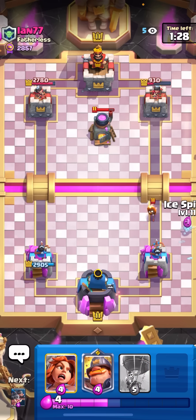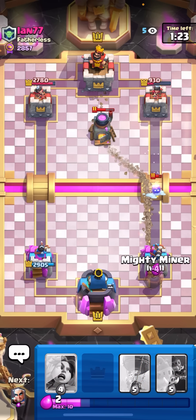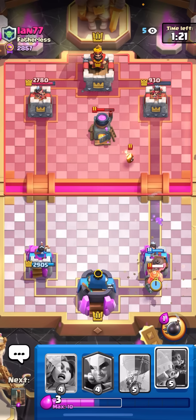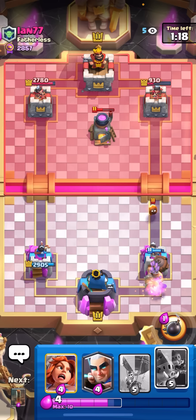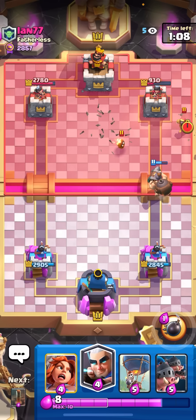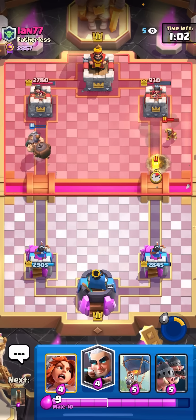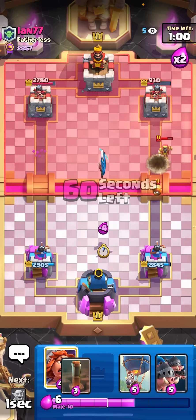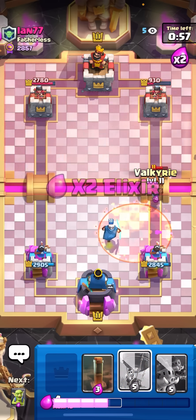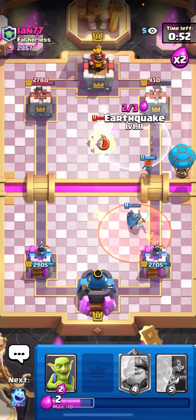I'll go ice spirit on top of the fire spirit — the ice spirit counters two of them and I can ignore the rest. Mighty miner here — a nice miner predict. It's always easy to predict ian; his plays are so obvious, like a robot doing the same thing every time. I'll pop my ability to push back the wizard and pretty much kill it. I'll magic archer on top of the fire spirit. He's gonna poison like an idiot — yep. I'll go valkyrie balloon; he doesn't have wizard or poison. Earthquake the furnace and he's dead.